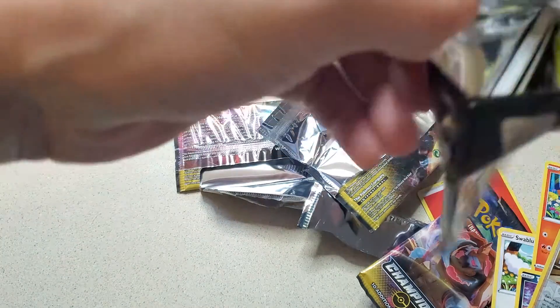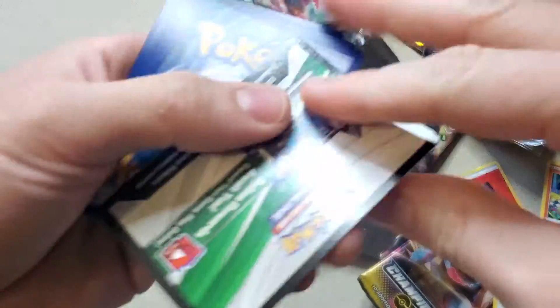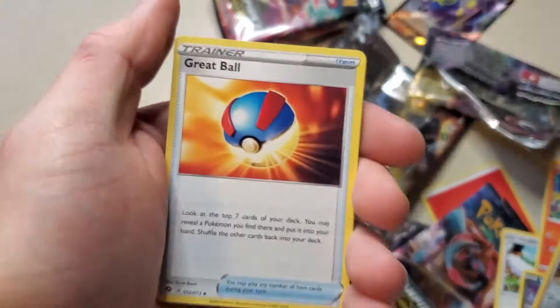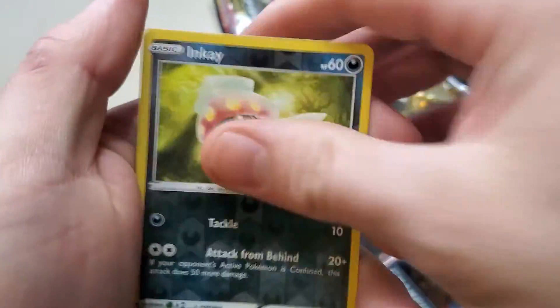Basically just floating around looking for Charizards, that's pretty much it. I did get an Evolution Charizard — I finally did a chart rip, I guess you would say, in the group, and got lucky on one of the packs that I purchased and did get an Evolution Charizard.